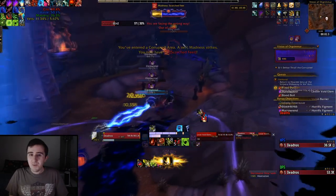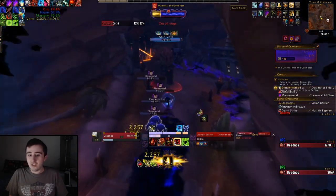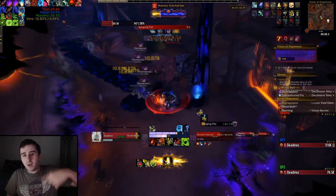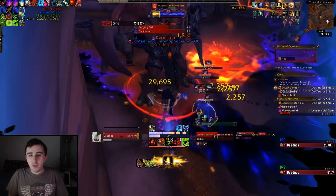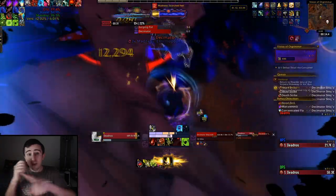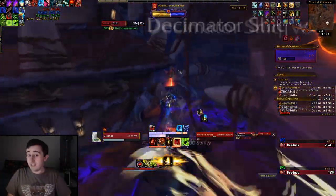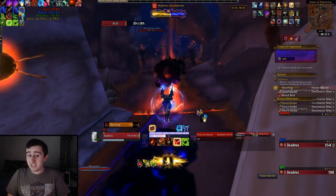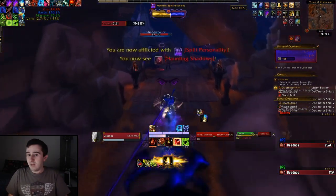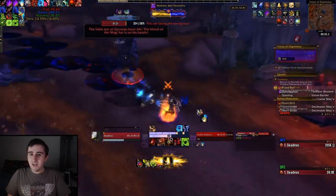Now we're going to the next area — the Corrupted Area. We have the Jumping and the Fire Puddle Madnesses. This mini-boss here, not too much of a problem. You do have to watch out for the Decimator Orb — he'll shoot out an orb and it'll return to him, draining a huge amount of sanity if it hits you. With five masks active, you're taking 400% increased sanity from any mob abilities that hit you, so you do want to avoid that.